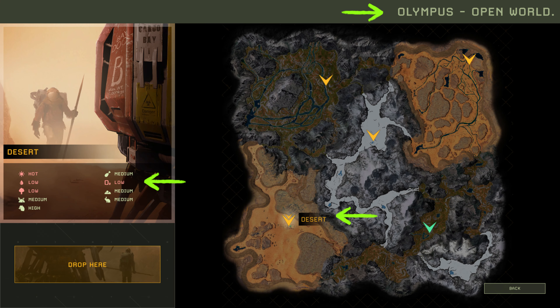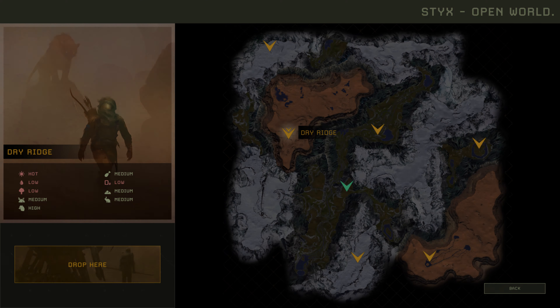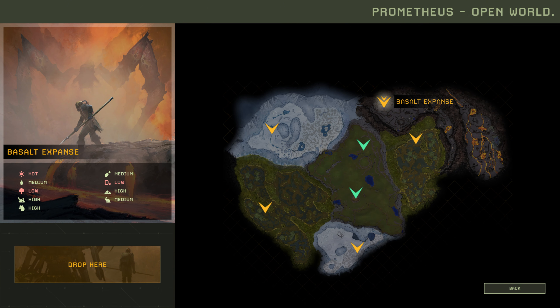One of the first things to note is that the availability of oxygen can vary depending on your starting location. Hot biomes like the desert and volcanic areas tend to have fewer accessible oxide nodes, which are the primary source of raw oxygen. In contrast, the Prometheus map has no mineable oxide nodes in the volcanic biome, so you'll need to rely on other methods to obtain oxygen.